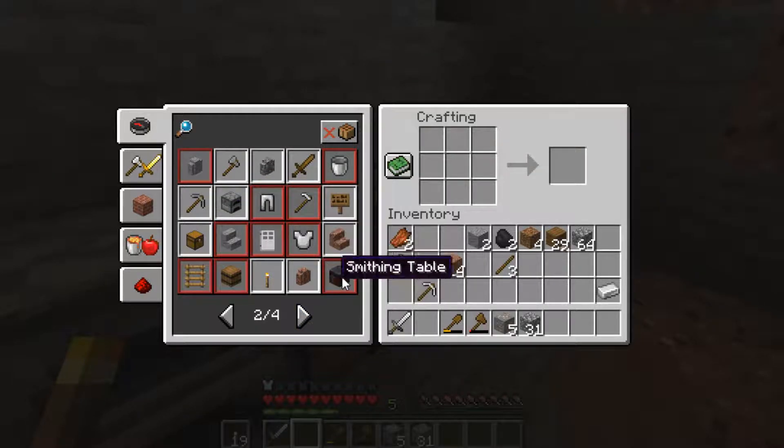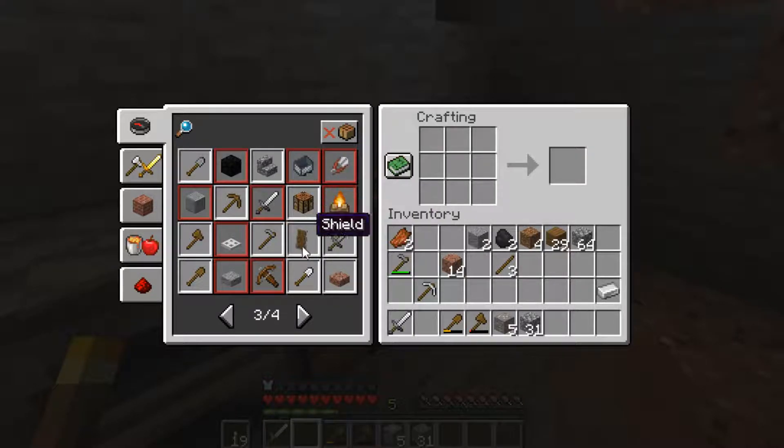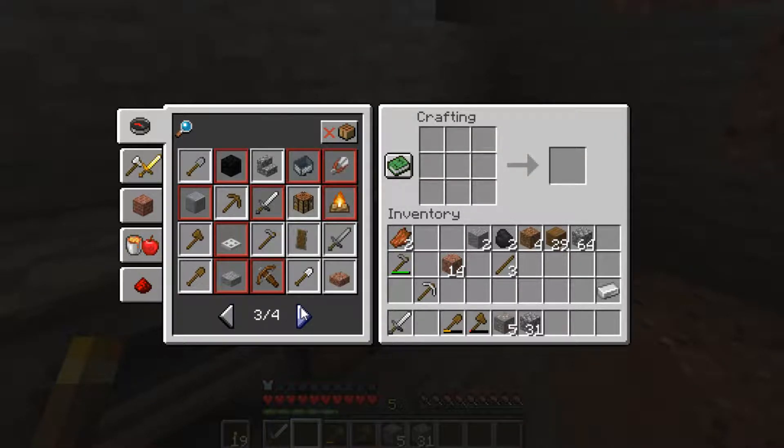Checking out the recipe book - there's a furnace, a smithing table, a block of coal. You can make crossbows in this? What? That is cool. We are definitely making a crossbow. And that's a smoker.